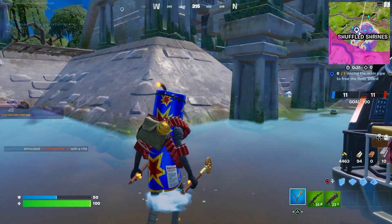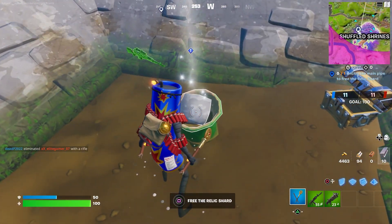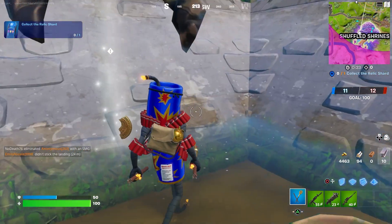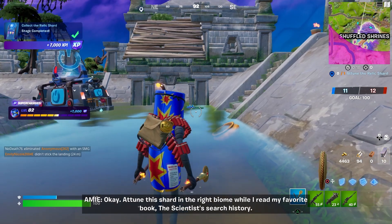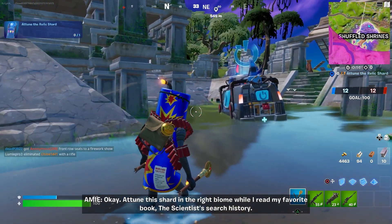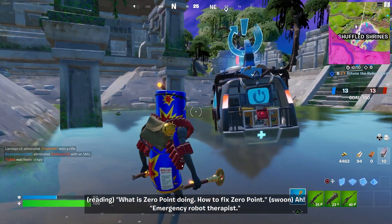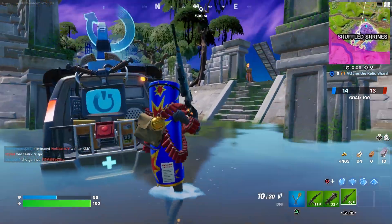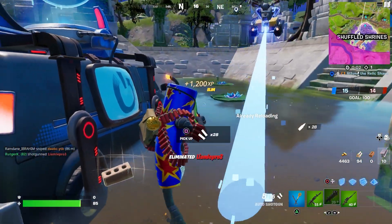Now you have to unclog the main pipe to free the relic shard, and that's the one with the stone right over here. So here we go — the relic shard came out of it, so now you have to collect it. Once again, we need to attune the relic shard. There's this guy coming in — let me quick get rid of him.